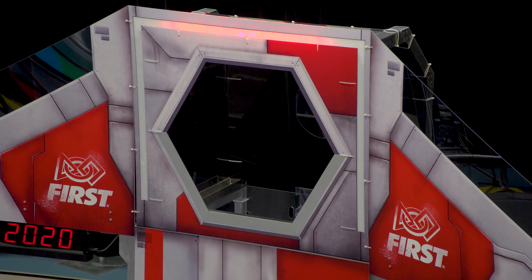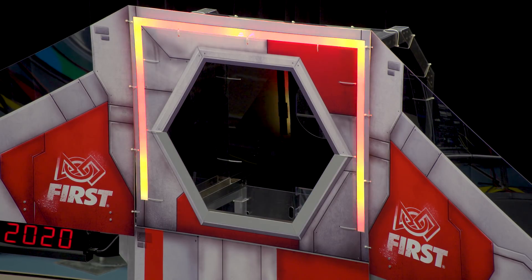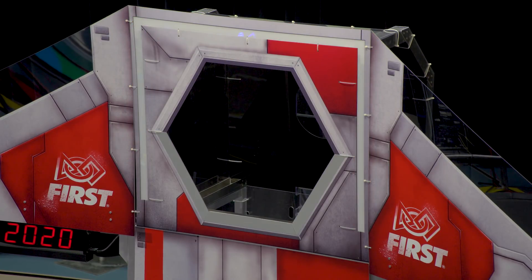The lights around the top of the Power Port indicate how close Alliances are to the capacity of the current stage. Lights start at the top of the Port and fill down the sides. Once the current stage is at full capacity, yellow lights will chase through the light string, indicating that Alliances need to access the Control Panel to activate that stage. When that stage of the Shield Generator is activated, the lights go off and the fill pattern starts again.